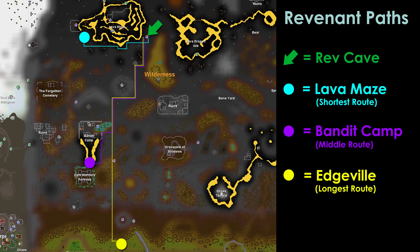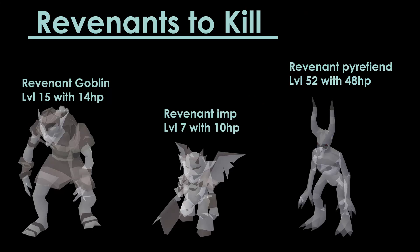Now let's figure out which Revenants we're actually going to kill once we get to these caves. You've braved the wild, gotten into the Rev Caves, and now you're going to be hunting down some Revenants. The three you're going to want to hunt down are the Goblin, the Imp, and the Pyre Fiend. We'll go over where you'll find these within the Rev Cave a little bit later in the video, but these are the three you want to be focusing on.